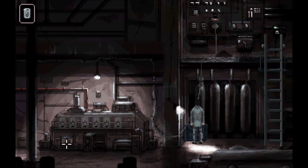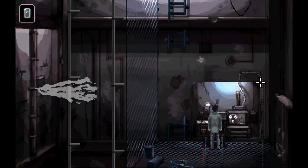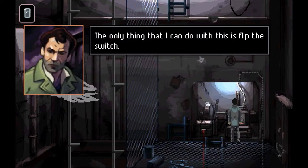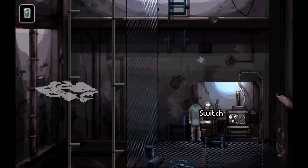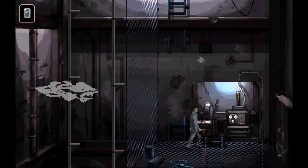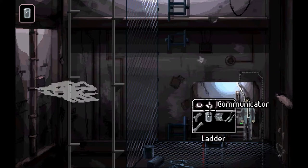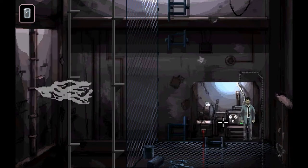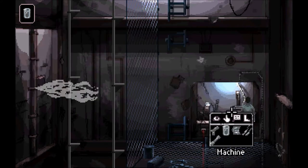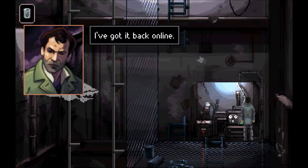Now we can go up here and turn this machine on, then use that leftmost switch. This machine is off — oh wait, the switch is separate. It's off. Reverting power to auxiliary station on level one. It's on. I think this is the main power generator for this part of the tower. I had to fix one of these during the war — I've got it back online.